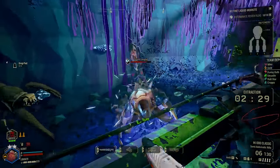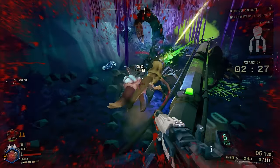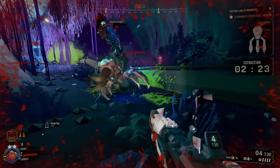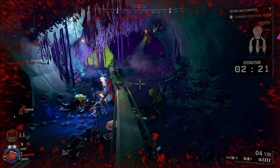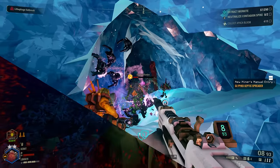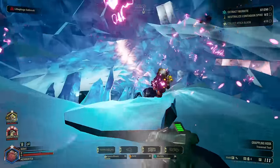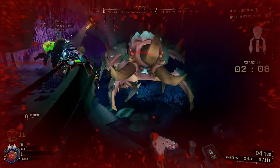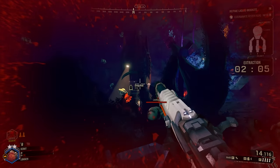The Stingtail is a completely different beast. Imagine a tanky Glyphid Grunt and give it a grappling hook that drags you in like a Cave Leech. It sounds annoying — well, it is. Whether you're in the middle of a fight, trying to revive your teammate, or near a cliff edge, the Stingtail will ruin your day. It also has killer-looking tusks that slam and kill you. It has 600 health.